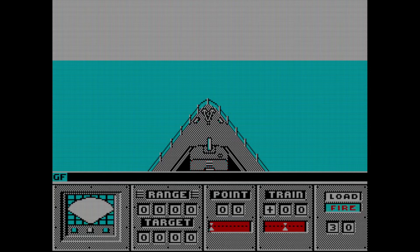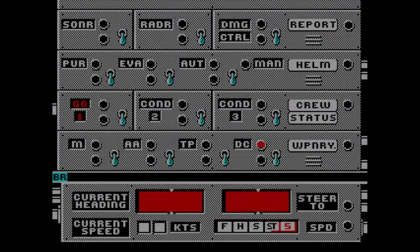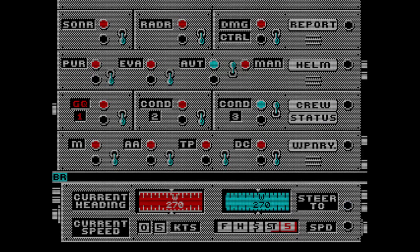Must be cannons. I've gone through all my function keys. Cruise status: condition two. DC — what is DC? Machine gun, anti-aircraft, torpedo, depth charge. Depth charge stations ready.